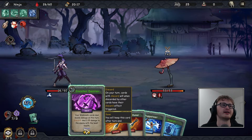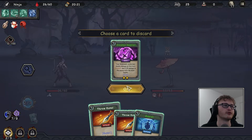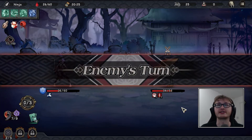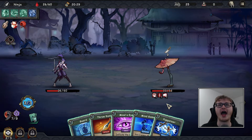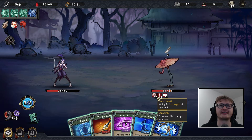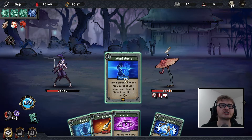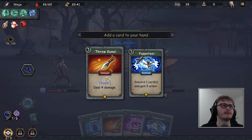I probably could have waited to talk more about the kasa-obake here. The only fun facts I can add: 'kasa' is Japanese for umbrella — hence the umbrella-looking creature. 'Obake' from what I can see translates to ghost or spirit of some sort.